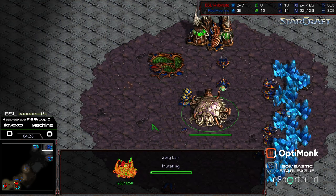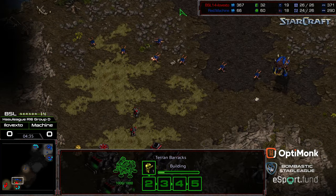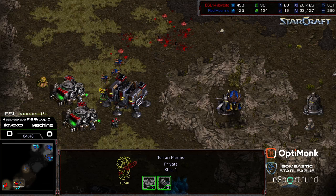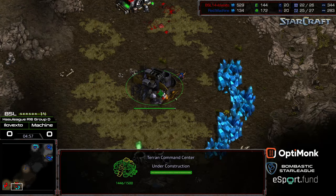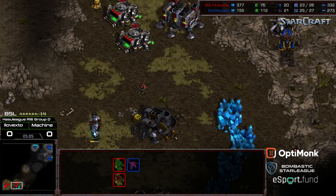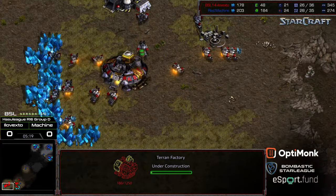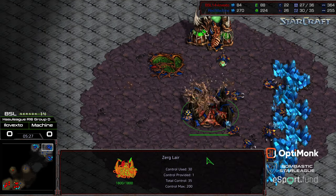It looks like Machine is going to go for Lair before Speed this time — going for a straight three-hatch. The Marines pulling out, but that Overlord is exposed. They need to be careful attacking that Overlord with the Zerglings nearby. Getting distracted and cleaned up again. Zerglings actually able to breach into the natural expansion and confirm — potentially disrupting the natural expansion. That's almost a full control group of Marines that have been taken care of. Zergling able to confirm the Command Center and delay its production. Critically, there are not a lot of Marines left.